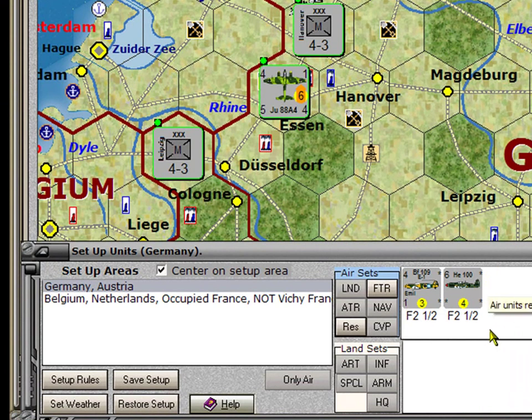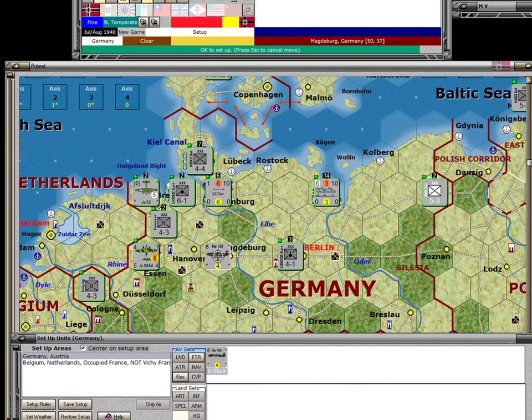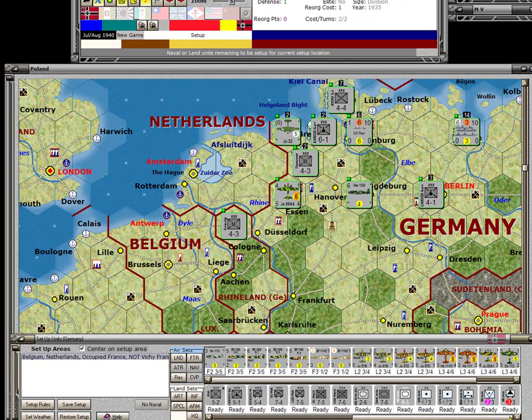I only have 1 pilot for 2 F2 fighters — clearly the 6-4 is better with better range and better air-to-air. I'll pick that unit up and place it in Madsberg to provide fighter cover for the units, Berlin, and the various oil and resource points around here. We're left with a large number of units sitting out in France from having just done the campaign. Let's break these down using the filters.